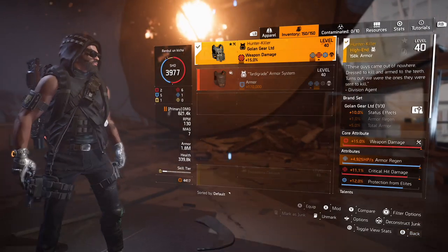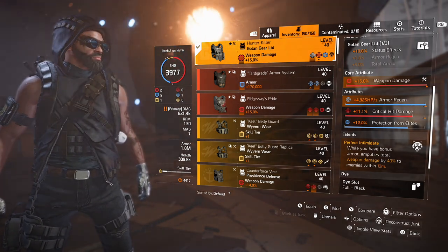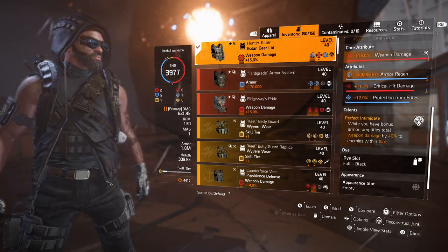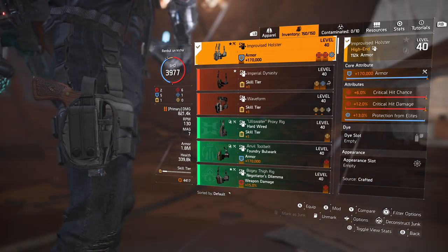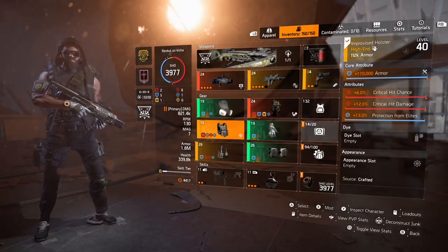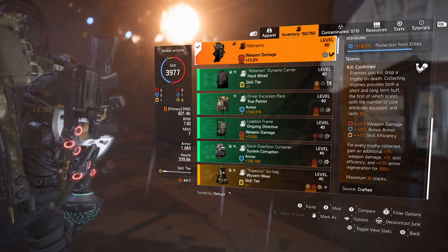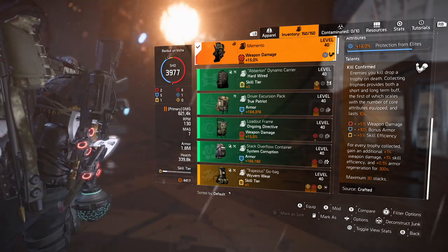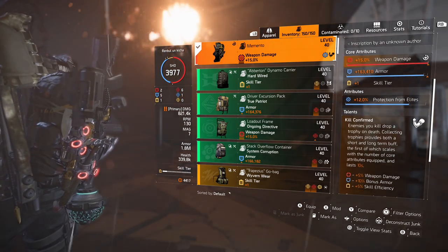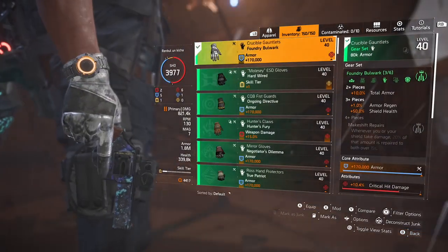The main thing here is investing in Protection from Elites in every mod slot — it stacks nicely since the Survivalist specialization boosts that attribute as well. For the chest piece, I'm running Hunter's Fury with the Perfect Intimidate talent, giving a 40% weapon damage boost. I'm rolling offensive core attributes. With 1.8 million armor, I think 1.5 million would be a good sweet spot. I would not recommend using this build with less than 1.3 million armor. For the holster, I'm running an improvised holster to gain an extra mod slot for Protection from Elites — that's how I stack it.